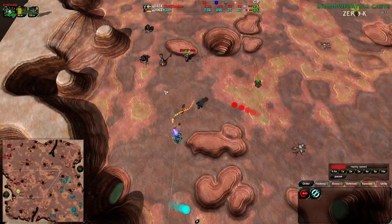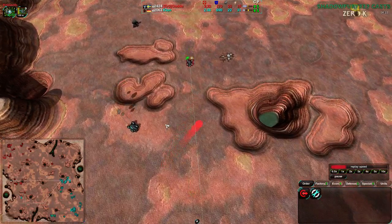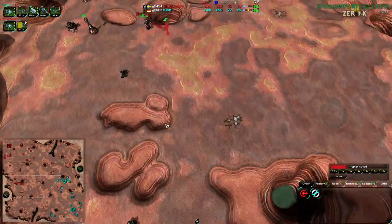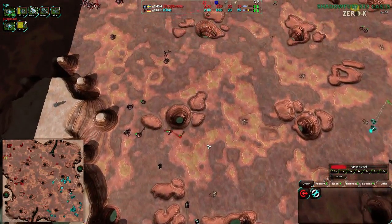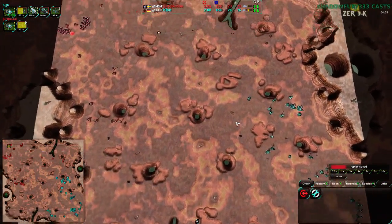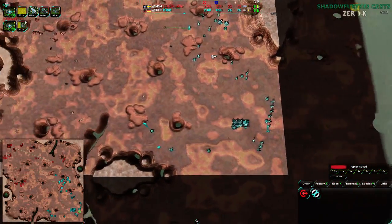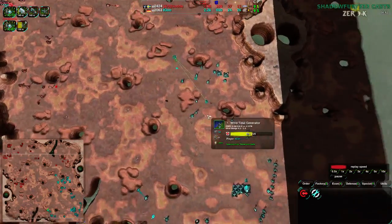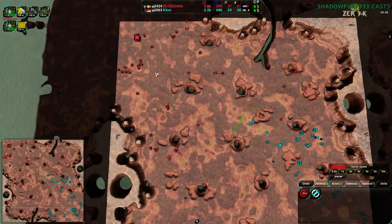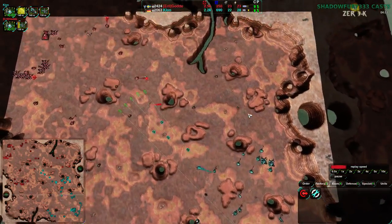Klone, not realizing there was a Lotus there, runs a Scorcher into it, loses one, barely escapes with the other, and Gorda tries to intercept. Klone loses that Scorcher — they could have maybe gone south, but it would have been very hard, so that Scorcher was effectively dead. At this point Gorda and Klone are pretty even on the map, though Gorda is starting to take the entire north side. Klone has been expanding entirely in their corner, while Gorda is spreading out a bit more.